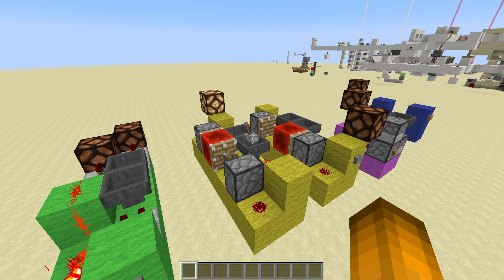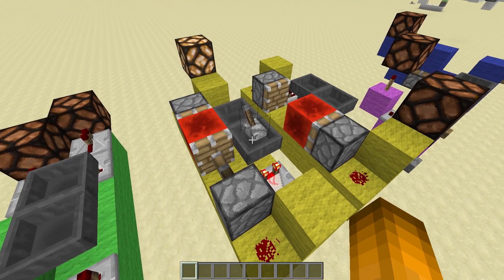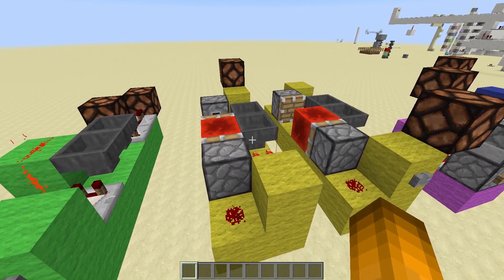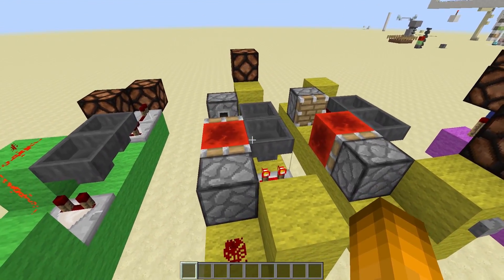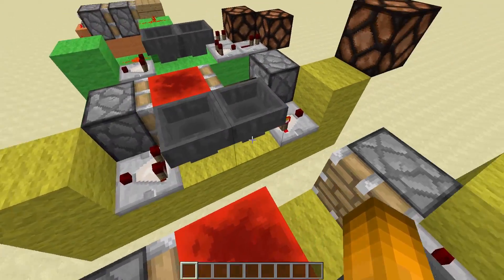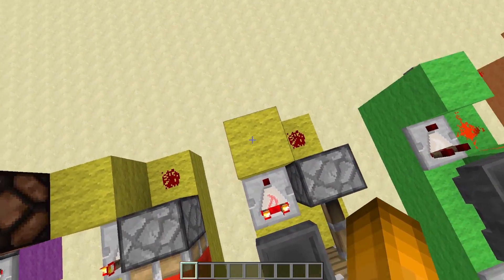This next one is by far the most important and most useful device — the Etho hopper clock. Right now this hopper is powered, and if we unpower it, the clock starts up. There are so many different ways you can use this. Right now we have two sticky pistons with a redstone block, and then two hoppers going into each other with comparators out on each end, a dot of redstone, and the comparators going into a block.